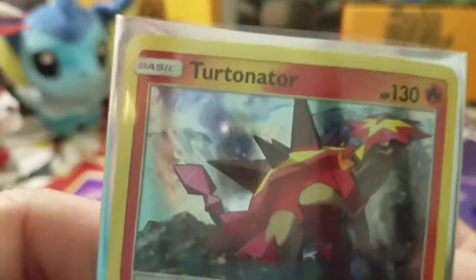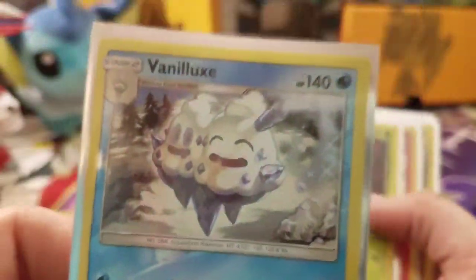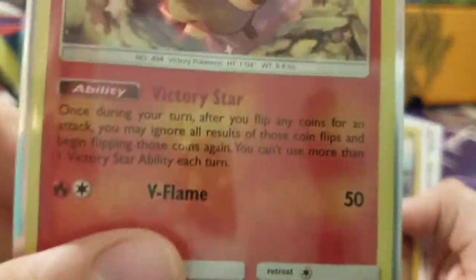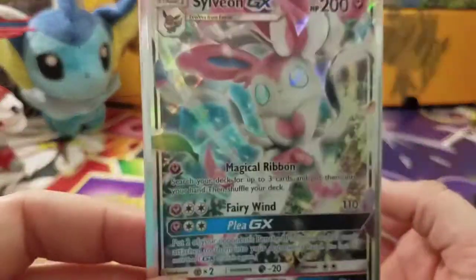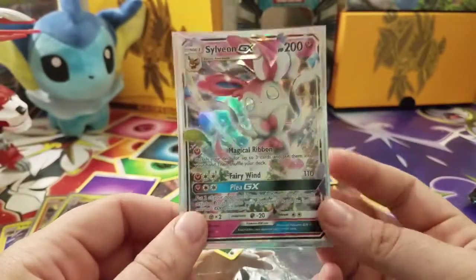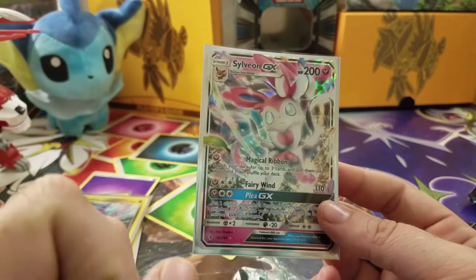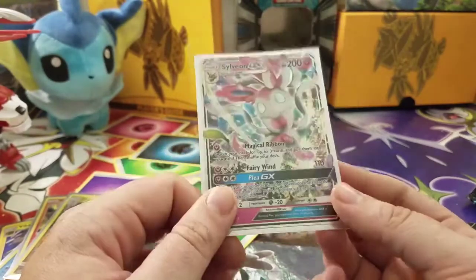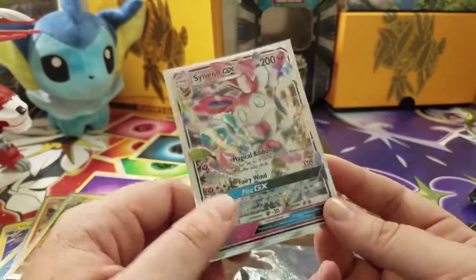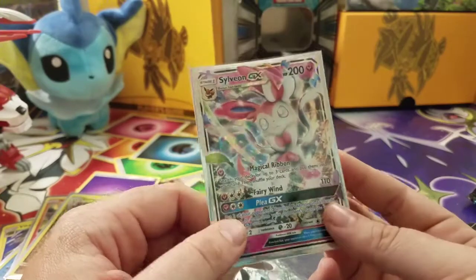So we get the two promos — the Tortenegger and the Vikavolt promo. We got a reverse holo Vanilluxe — double scoop ice cream. We got a Trevenant reverse holo rare, the Victini with Victory Star holo, a Goodra holo, and a Sylveon GX. If you guys enjoyed this video, make sure to thunder punch that like and subscribe button, and if you're new to the channel, hit that little bell for notifications. Go check out PokeLab and see if they pulled as epic as this one. Alright guys, I will see you here next time — have a great one, enjoy your weekend. Bye!